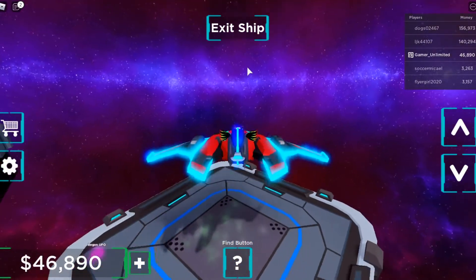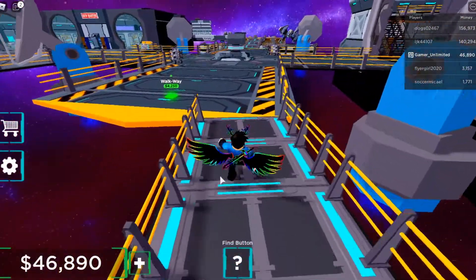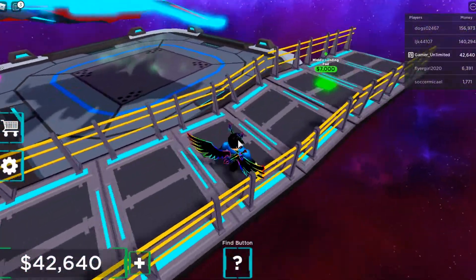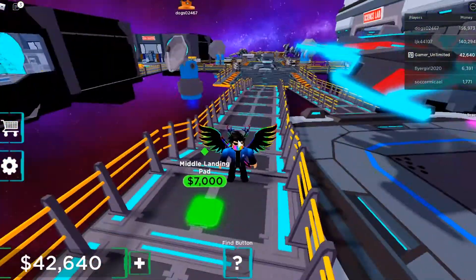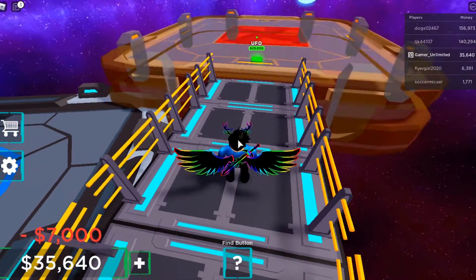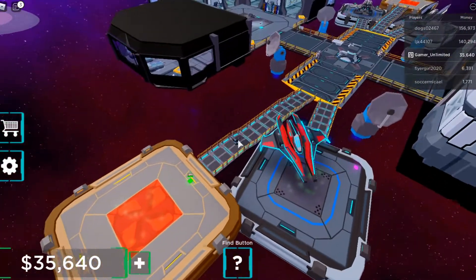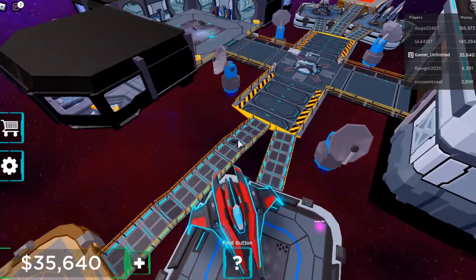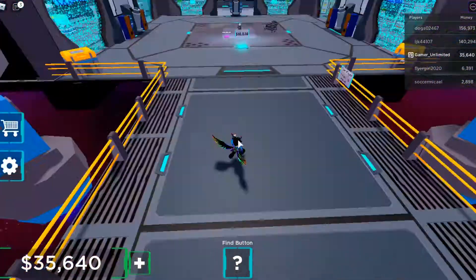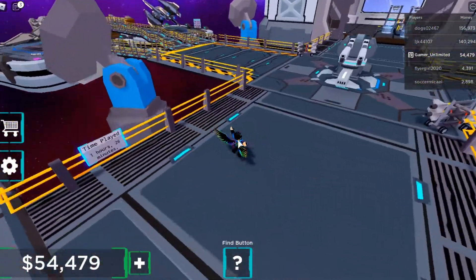I'm probably getting another UFO though, because you can see there's a walkway over here. Let me land this properly — there we go, that's good. So there's a walkway — we're gonna have a new UFO! Oh my god, middle landing pad. Is it gonna be a premium one? I bet it's gonna have some kind of Robux cost. Oh no, it's 20,000. Is there any other upgrade I can do instead of buying that 20,000 one? We got 54,000 though.